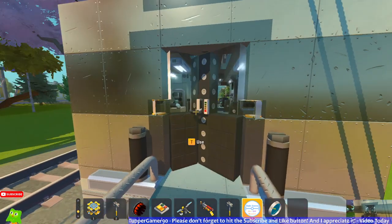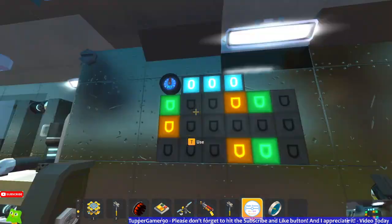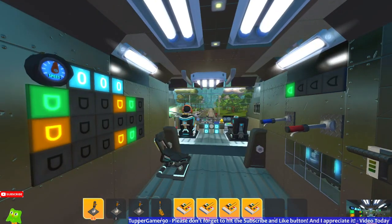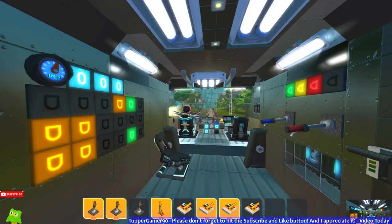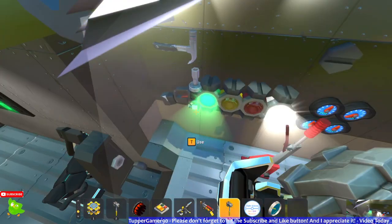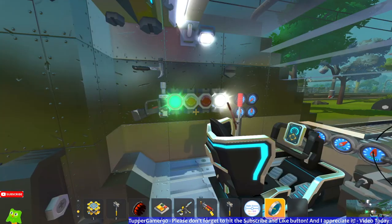Now we finally close the door. All right, time for controls. This panel shows distance — see, when I press these buttons, everything in here changes including that speed thermometer. Let's leave it like this for now. We also have backup tools in case anything breaks.